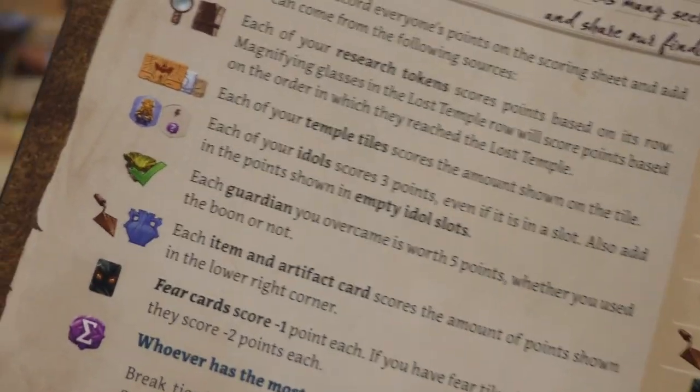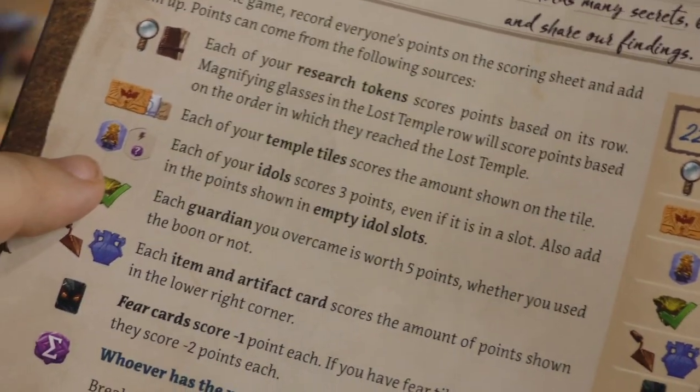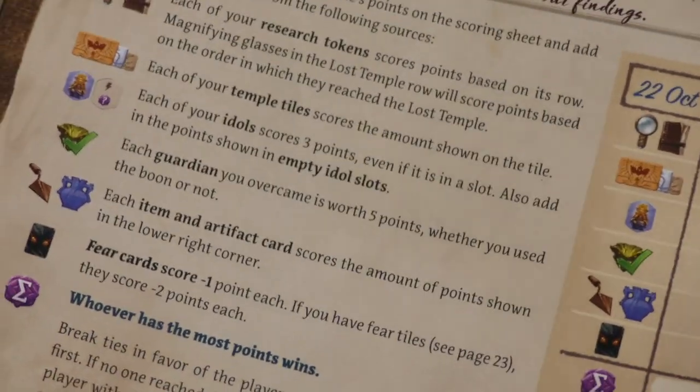At the end of the game, your research tokens score points where they are, your temple tiles score points, your idols score points, your guardians score points, your item and artifact cards score points, and fear cards are minus one point. Whoever has the most points wins the game.